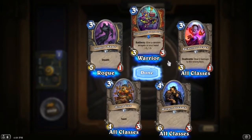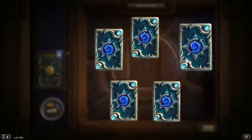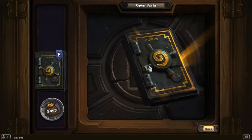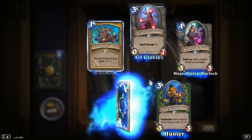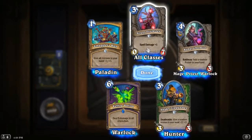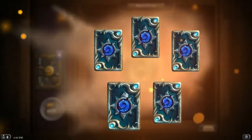Grime Street Pawnbroker: give a random weapon in your hand plus 1/+1. There's not really a heavy weapon warrior deck right now with enough weapons in hand. I guess if you mulligan really hard for the card with a Fiery War Axe, but even then it's tough. Do 5 damage to all characters — Fire Potion, kind of cool. Zero-mana 0/7 plus 1 spell damage. Smuggler's Run: give all minions in your hand plus 1/+1. Okay, we're down to the last five packs.